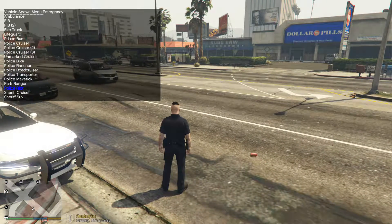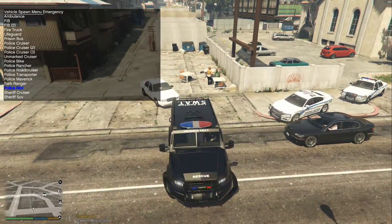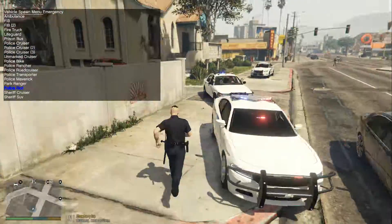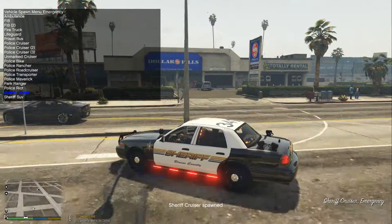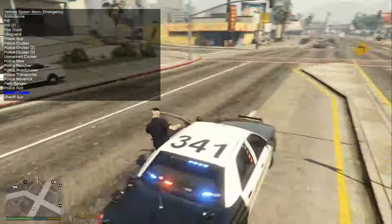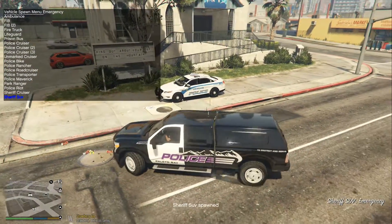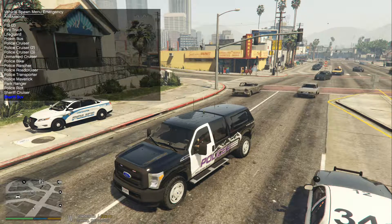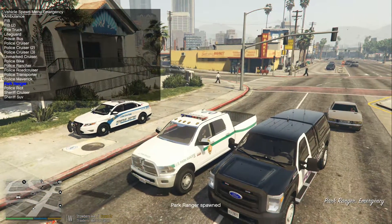We have the Lenco Bearcat. I don't have any SWAT callouts, but when I do, I'll probably be using this for the patrol. We have another Crown Victoria for the sheriff, with the Christmas tree lights. We have a Ford F-350, Paleto Bay Police, and like the Charger, you can set up different lights on it and a ram bar. We have another truck, the Park Ranger.